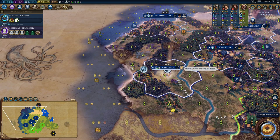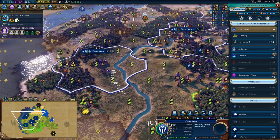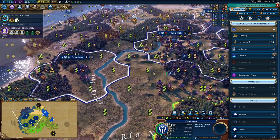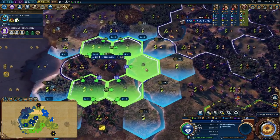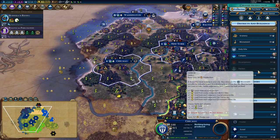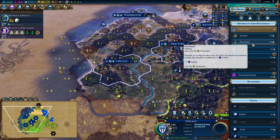This is the only spot that really makes sense — let's just settle there. We said we wanted to put our encampment there. We could also put it there if we want to put our government plaza there. I'm not sure where we want to put the government plaza just now. No amazing campus spots, probably no amazing holy site spots either. We could purchase the tile to get a harbor. Let's just start out with the usual monument while we decide.